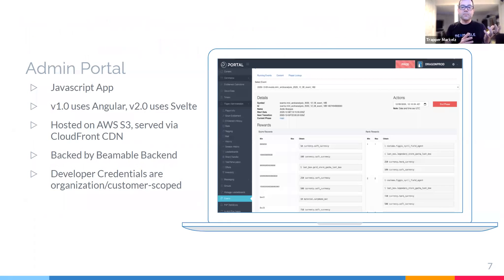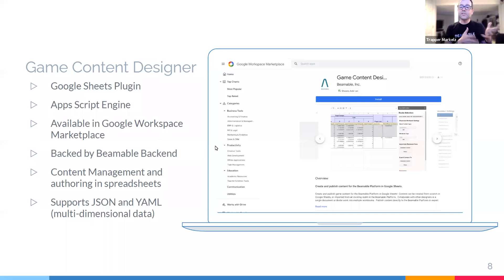Beamable allows you to manage all of your content in three ways. For Unity developers, you can do that directly inside the Unity editor — create anything, deploy it up to your game environments. You can also manage content via a web-based admin portal where you can conduct player support, make game edits, and make player data edits all directly in the portal. And finally, for game designers, you can use our Google Sheets plugin, the game content designer, to render your content in spreadsheets and immediately deploy it through your game environments with ease.